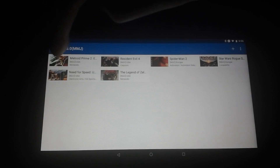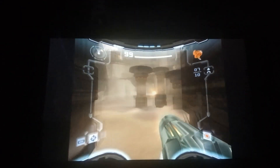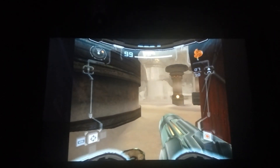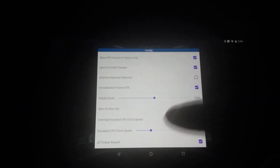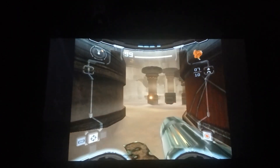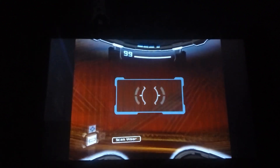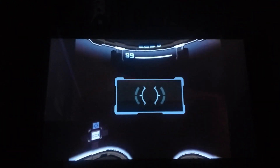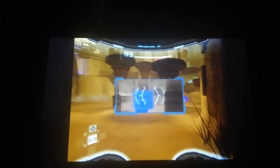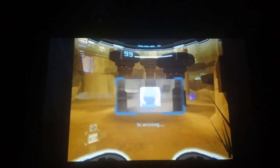Here's Metroid Prime 2 Echoes. I'm just going to go to the load state. I think it's at 80%, but it plays best when it's at 40%, I found out. The sound and audio might not be fully synced up at 40%, but it makes it a lot more playable. Another thing about this game: if you want to scan something, you can't really do it unless you go into settings and turn off 'Store EFB Copies to Textures Only.' You have to turn that off, which makes gameplay slower but allows you to scan.